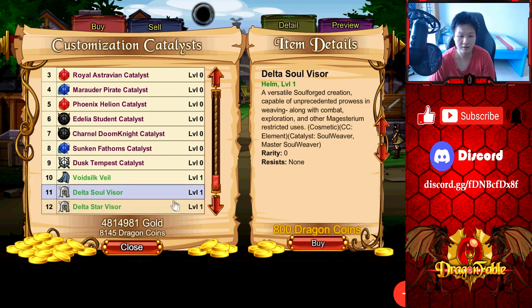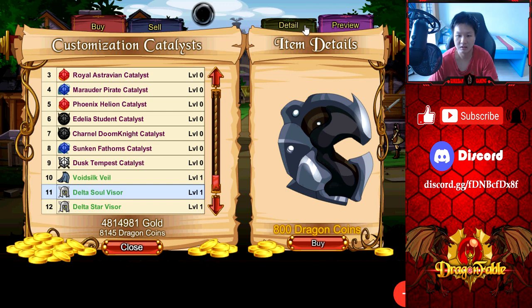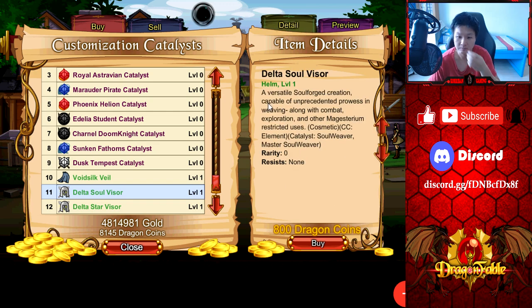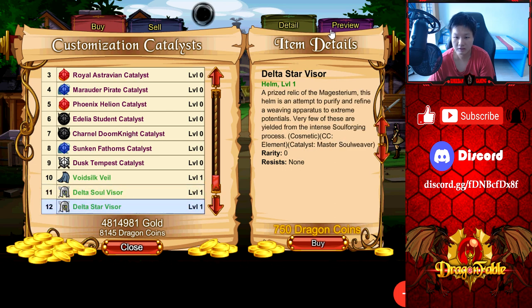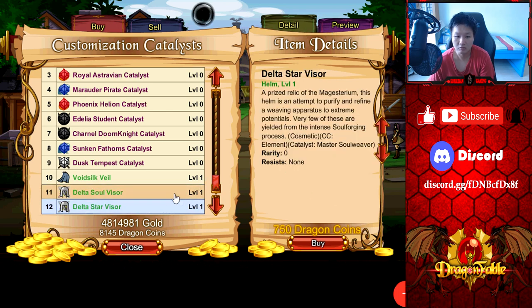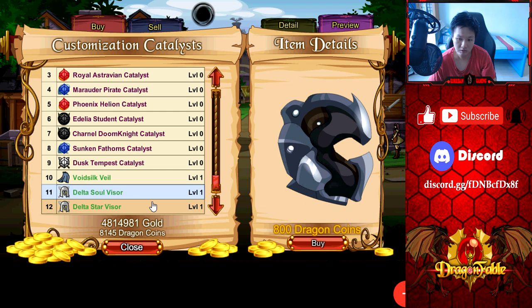So we have the Delta Soul Visor as well as the Delta Star Visor. Let's take a look. What's the difference? The Delta Star Visor is a catalyst — it's a cosmetic CC to element — a catalyst for Master Soul Weaver and Soul Weaver. This one also looks the same. I think they just look different.